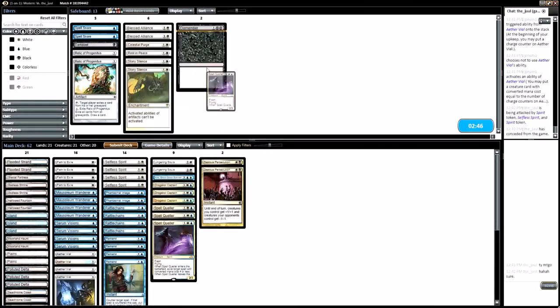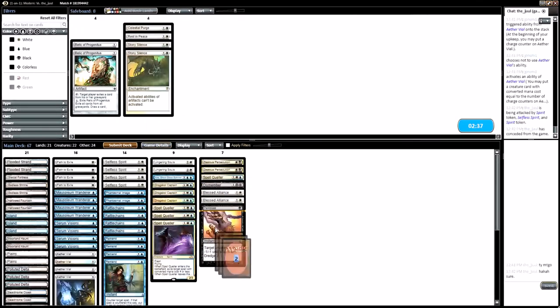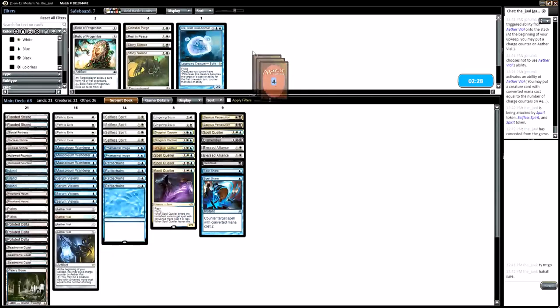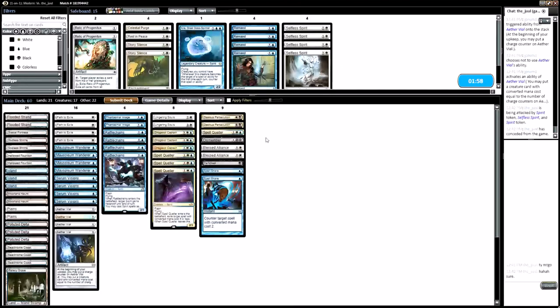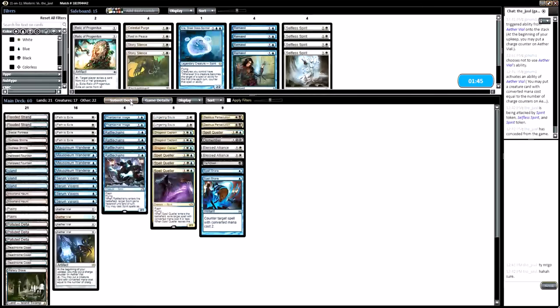Now I know I have to beat this person. We like Zealous Persecutions, Spell Queller, Dismember, Blessed Alliance. We definitely like Dusk Blast. Maybe even Spell Snares? Kira's not the greatest — they don't really target our dudes very much. Remands? Not really — you can just play the spell again. Paths are good. Lingering Souls are good. Selfless Spirit seems a little weak, and so does Rattle Chains. Lingering Souls blocks for days so I'm fine with those. Drogskoll Captain protects our dudes. Might just take out Selfless Spirits.